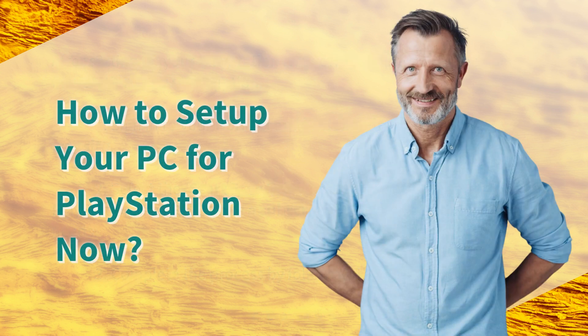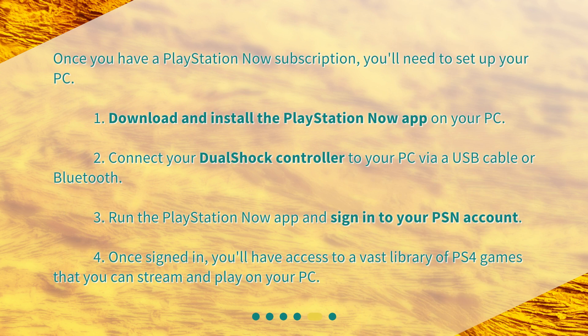How to set up your PC for PlayStation Now. Once you have a PlayStation Now subscription, you'll need to set up your PC. 1. Download and install the PlayStation Now app on your PC. 2. Connect your DualShock controller to your PC via USB cable or Bluetooth. 3. Run the PlayStation Now app and sign in to your PSN account. 4. Once signed in, you'll have access to a vast library of PS4 games that you can stream and play on your PC.